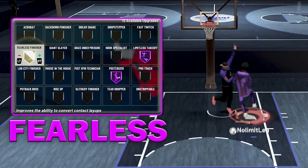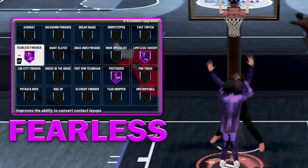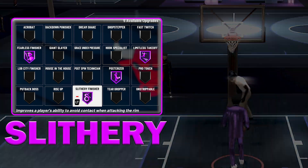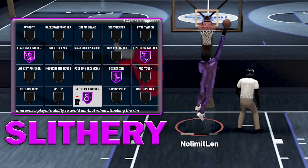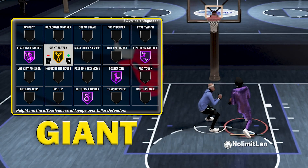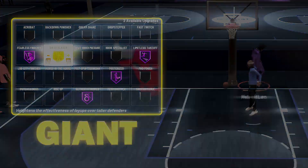Up next, we're using Fearless Finisher on Hall of Fame. Fearless Finisher helps players make contact layups and will also sometimes activate on dunks — it basically strengthens the player's ability to absorb contact around the rim. The next badge is Slithery Finisher Hall of Fame. This badge improves the player's ability to avoid contact when attacking the rim, increases the player's ability to slide through traffic, and avoids contact during gathers and finishes at the rim. The next badge I like to use is Giant Slayer Gold. This badge heightens the effectiveness of a player's ability to make layups over taller defenders, boosts the shot percentage when mismatched against a taller defender, and reduces the possibility of getting blocked.